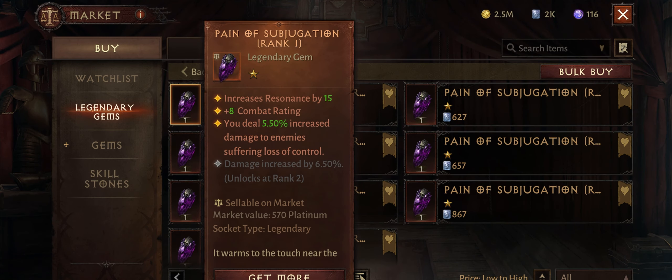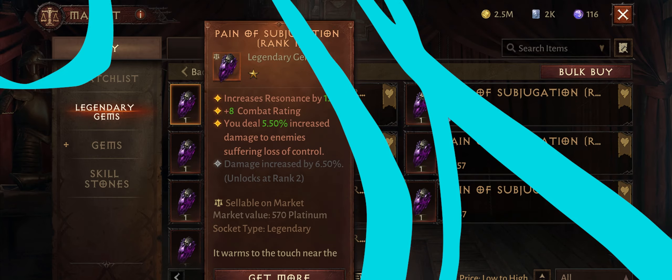Next we have one more gem for PvP — Pain of Subjugation. This gem makes you deal increased damage to enemies suffering from loss of control. In battlegrounds, players are under the effect of loss of control most of the time, so this gem can be really good for damage dealing classes like Demon Hunters, Wizards, Blood Knights, Monks, and even Necromancers. You can use specific essences and reforge bonuses with loss of control effects to activate this gem almost all the time. Not many people are aware how strong this gem can be in PvP, especially for free to play and low spenders.